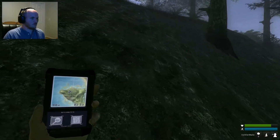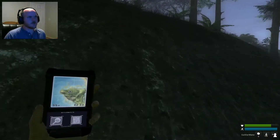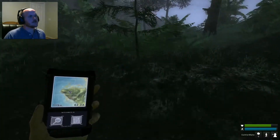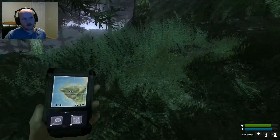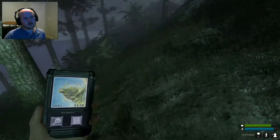Let's crouch. Wait — is there a sprint? Oh, there is! C is sprint. Why is C sprint? Usually C is crouch and Shift is sprint. Apparently not in this game.